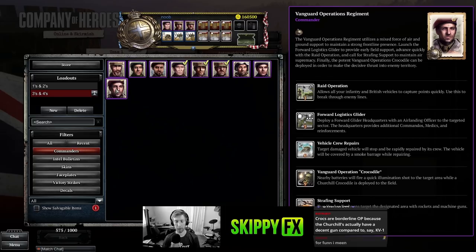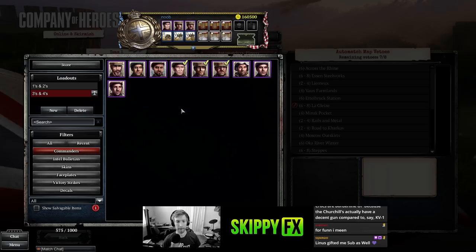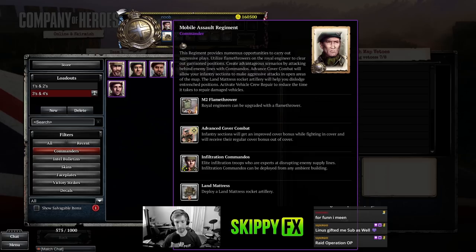This is going to be my runner-up commander — Vanguard. The forward logistics glider is a plane that drops into the battlefield; you can actually reinforce from that plane on the battlefield, though it could be a little daunting for new players. Vehicle crew repairs is very clutch because it'll drop smoke on your vehicles and automatically repair them, so you can keep your engineers doing other things — you might not even need engineers in the late game. This one does have a Crocodile. Strafing support is very good as well.